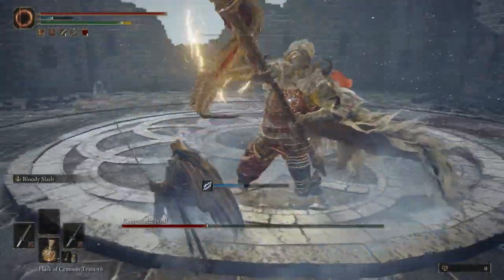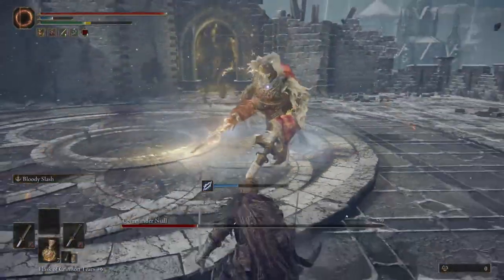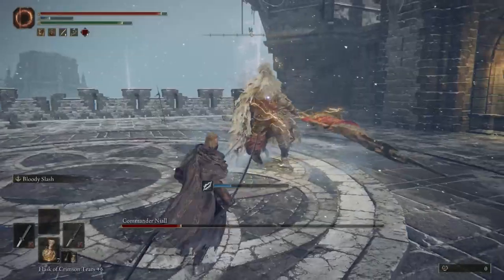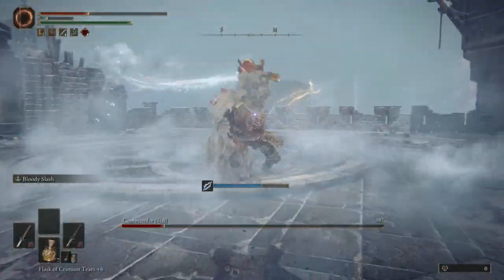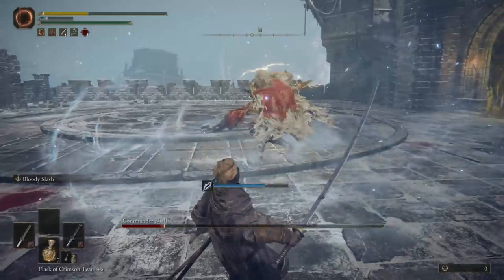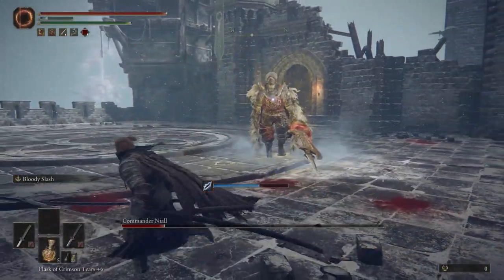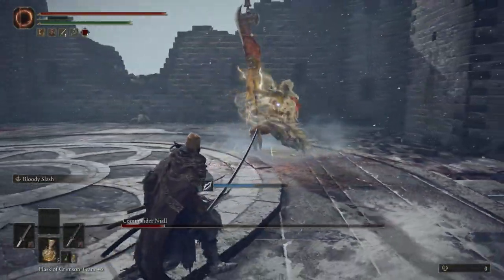Now if you happen to roll exactly behind him and he doesn't turn around, he will do a quick two-hit combo from the back, which is different from the one he does from the front. So you also want to just roll left twice and then you can hit him once. But there isn't a big opening here, so you really want him to be facing you when he does his jumping lightning attack.